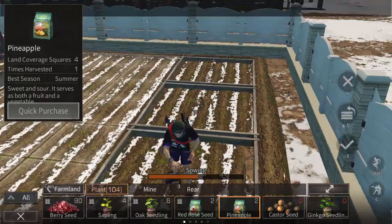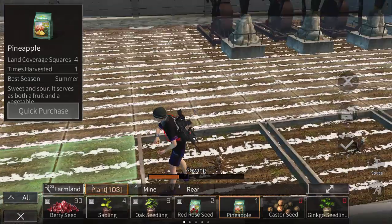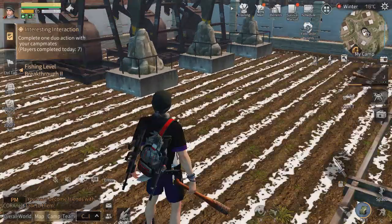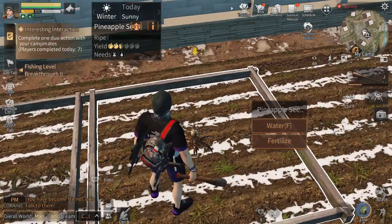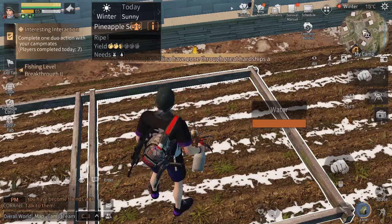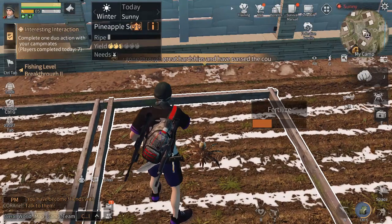We are almost finished — that's it! Enjoy it. Now we have five pineapples planted. Of course they haven't grown yet, so water your pineapple, and then fertilize it with common fertilizer.